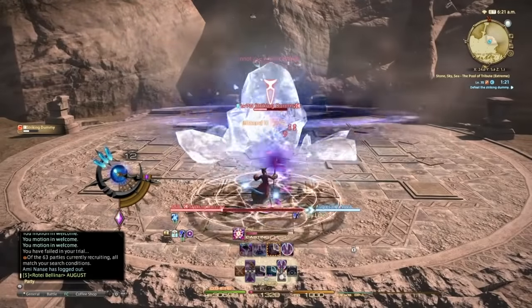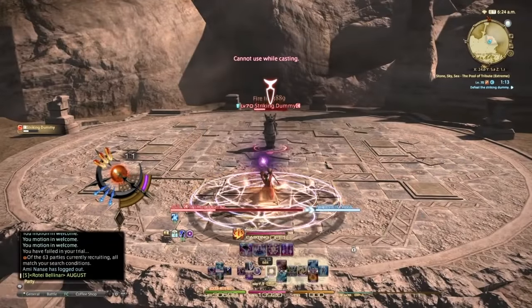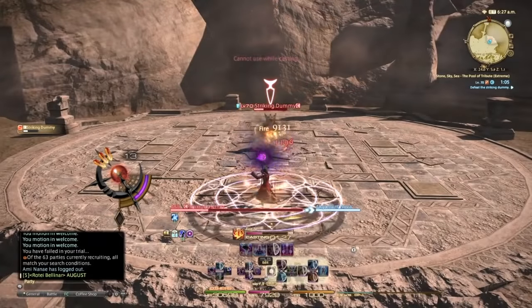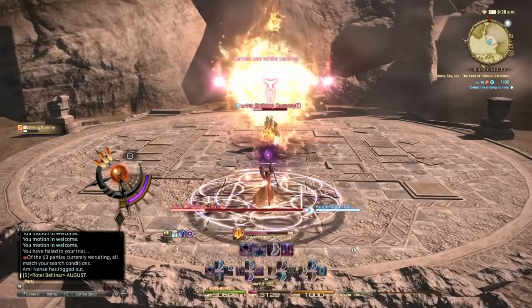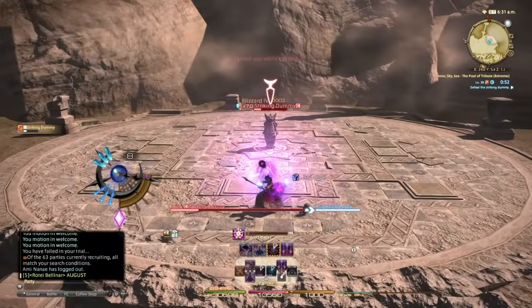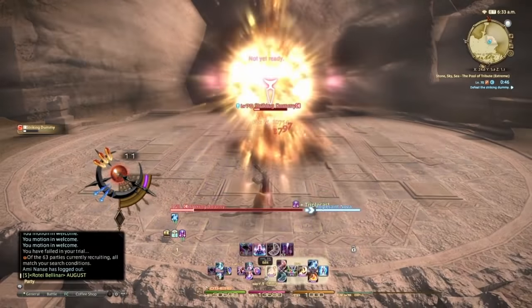There's nothing for you to time Ley Lines with anymore because you don't have Raging Strikes, so use Ley Lines off cooldown — unless there's something happening in the fight where you won't get at least 90% of the duration. Unless that happens, do not hold on to Ley Lines. Thunder 3 falling off is not a big issue for us anymore — never really was.